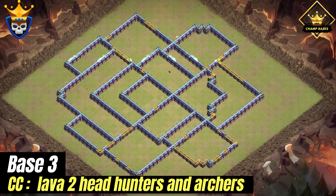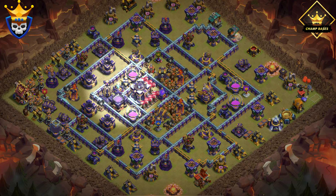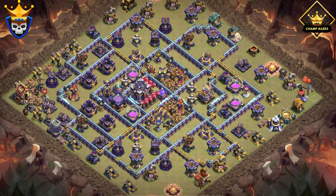For the third Town Hall 15 war base, we have an invisibility spell tower by the Town Hall. The spell tower covers the Town Hall and can result in a one-star attack if the attackers are not careful. We also have giant bombs near the core to limit the spots that a blimp can land safely.